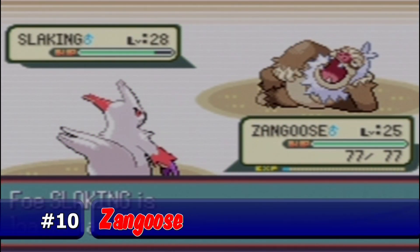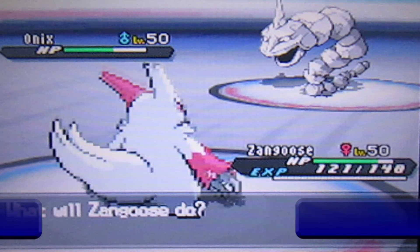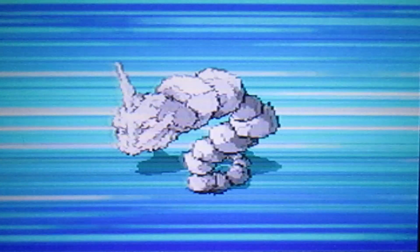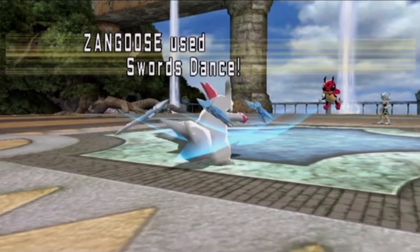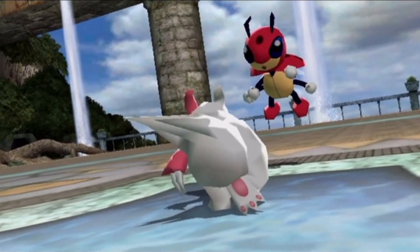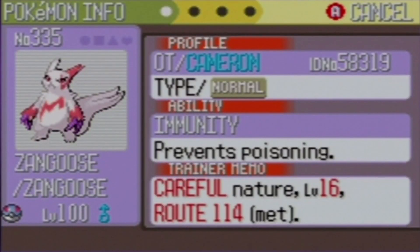Hey look, it's the first Normal type to crack my Pokemon list so far! Why? Because it's awesome, that's why! Zangoose's best stats are attack and speed — it's fast and powerful, just the way I like them! Zangoose can learn Swords Dance, as well as strong attacks like Shadow Claw, Aerial Ace, X-Scissor, Close Combat, and Crush Claw, and its ability Immunity forces toxic users to come up with a different approach.